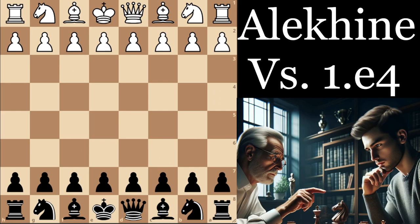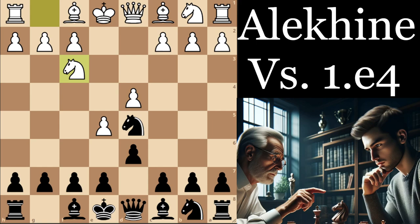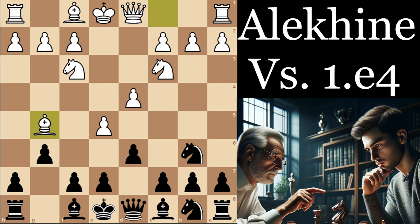Nakamura also played this knight b6 system against Nepomniachtchi, in a game where they were both a lot younger — I think from a Tal Memorial Blitz. This time Hikaru does play the g6 system and doesn't play knight c6 too early. At this point, it wouldn't be a bad moment to play d-takes-c5, though I'd like to play knight e5 — but f6 forks are a bit of a problem.